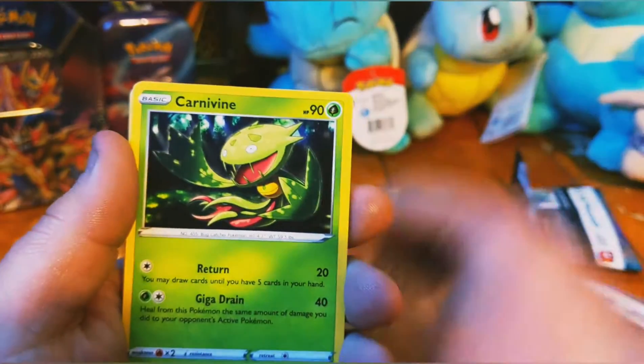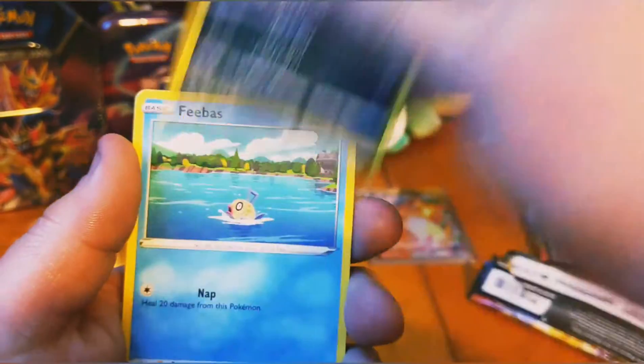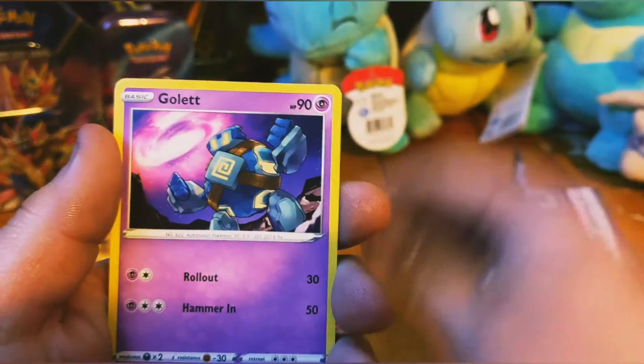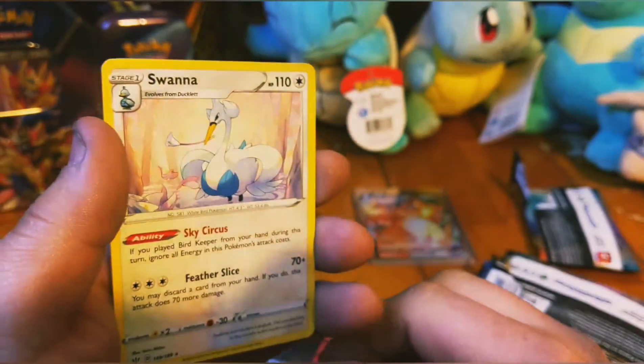Fighting — Flaffy, Carnivine, Yellhorn, Centric, Hippopotas, Purloin, Phoebus, Golett, Struggling Gloves, and a non-holo Swanna.